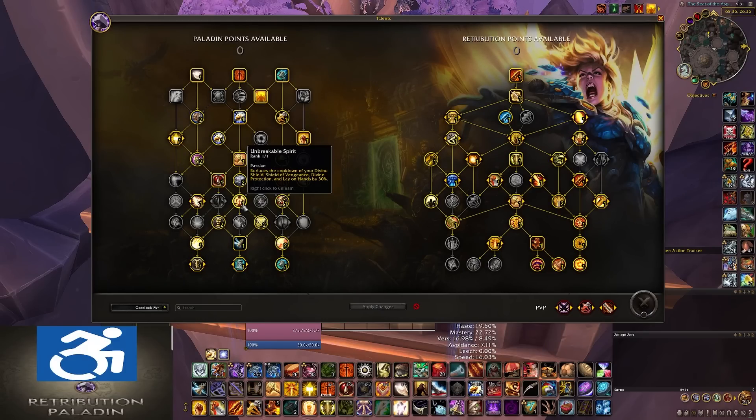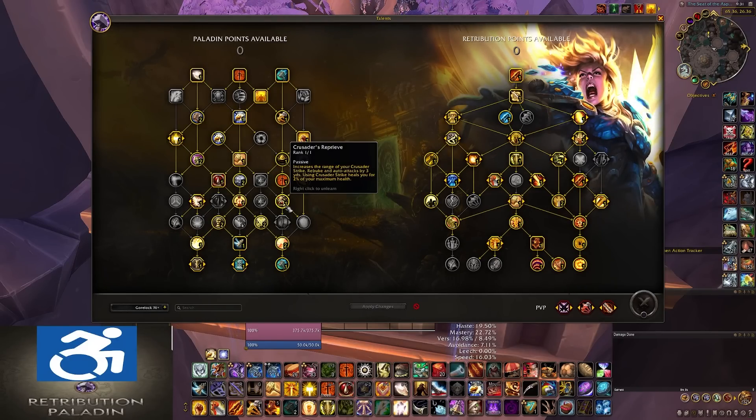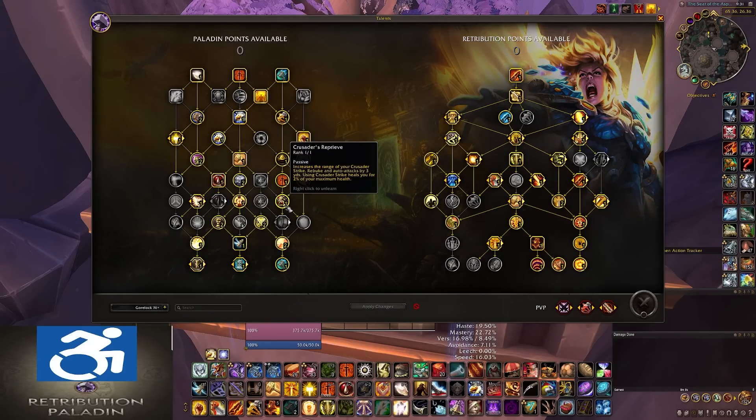Next to that is Unbreakable Spirit, which you'll almost always take. This reduces the cooldown of your Divine Shield, Shield of Vengeance, and pretty much all your big defensives and your one big heal by 30% — so this is why my Divine Shield is three and a half minutes instead of five. You have Improved Blessing of Protection, which could be a Flex Node — it reduces Blessing of Protection by 60 seconds to four minutes instead of five. Next to that, Crusader's Reprieve — you will always take this ability. This allows you to be melee plus three yards, increasing the range of Crusader Strike, Rebuke, and Auto Attacks by three yards. And every time you use Crusader Strike, it heals 2% of your maximum health.